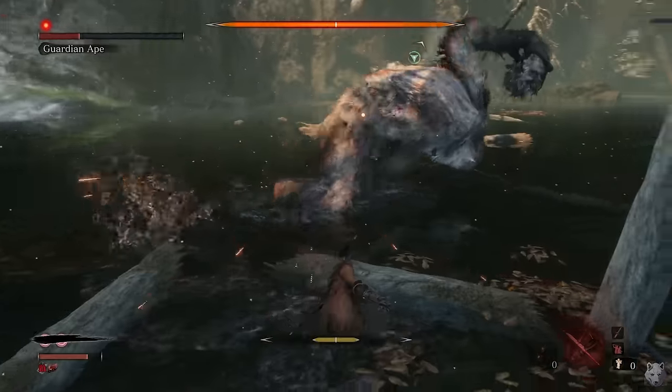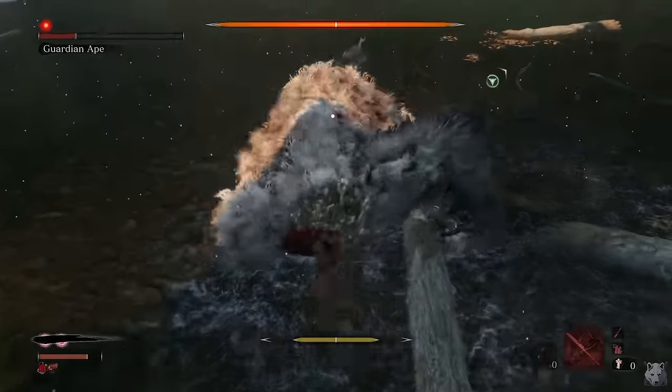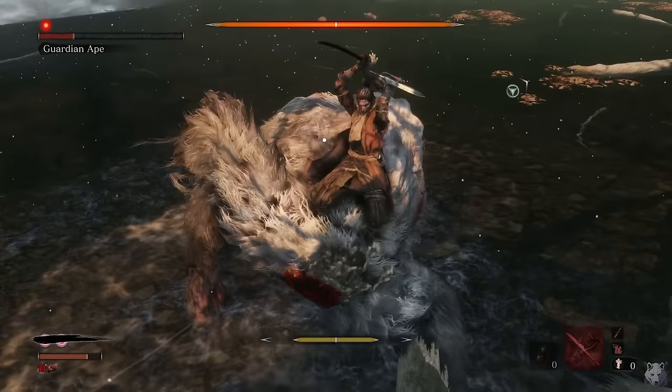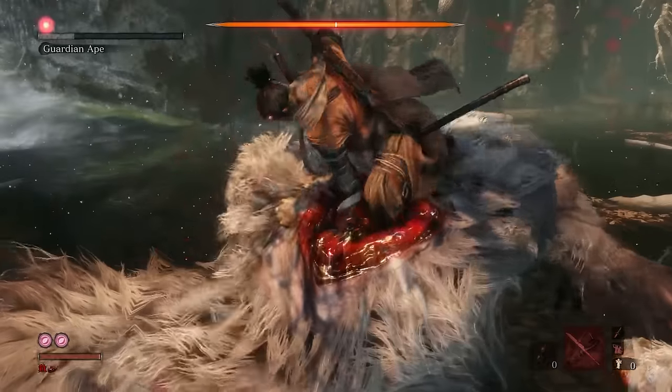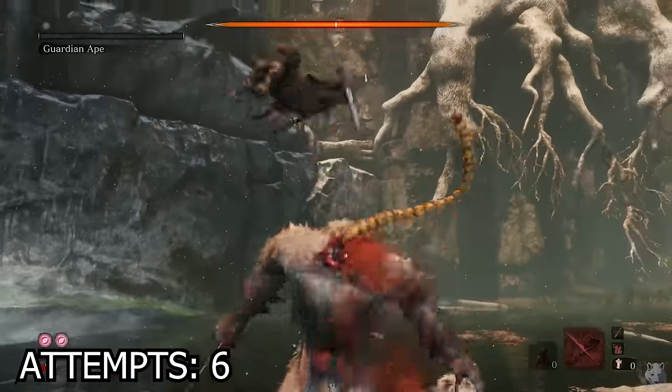Obviously it's a pretty well-known thing now, but you gotta admit it was a pretty cool fakeout when the game first launched. Headless Ape is much easier because the sword makes it pretty clear what attacks he's going for, and before long the monkey is no more — well, I guess that's also a lie, but I'll get to that later.